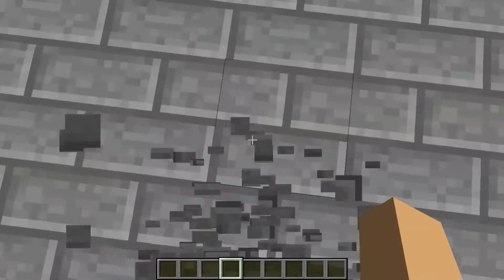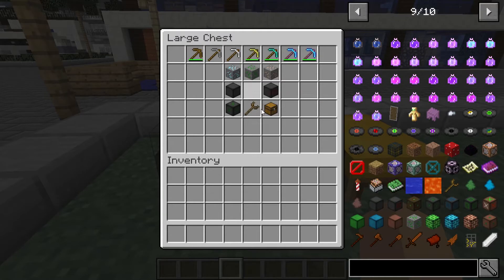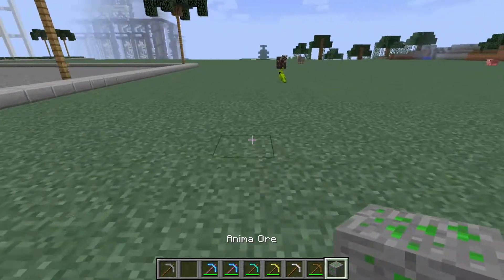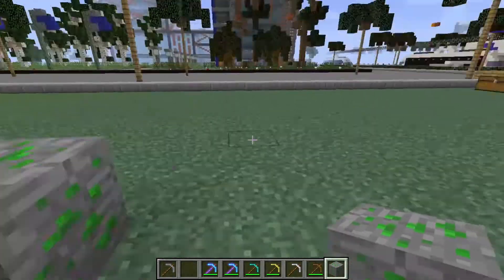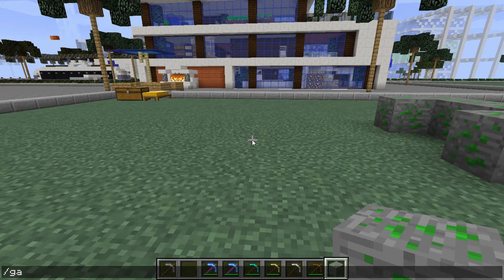Let's open the chest and see what we've got. So this is all you need to make that automatic mine. Let's first take all these pickaxes — you'll get to know why I have so many. Let's put quite a lot of these animal ore in.